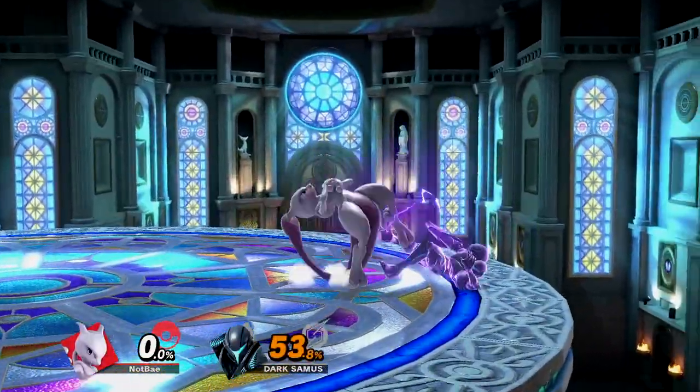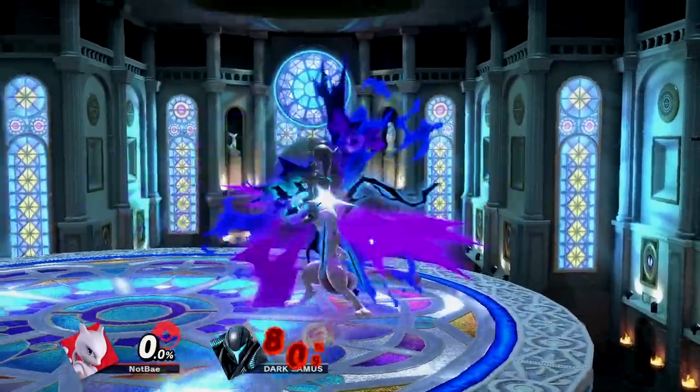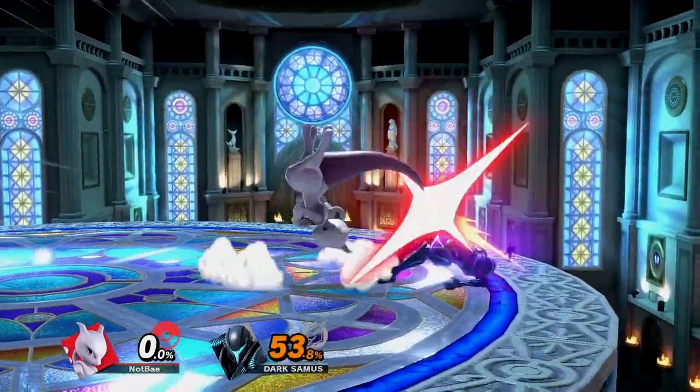Up tilt is also a decent follow-up, as you can combo into a neutral air, fast fall, and then a forward air. If that's too difficult, go for an up smash. These do deal more damage, but can be inconsistent since connecting the wrong hitbox will launch your opponent too high to combo.